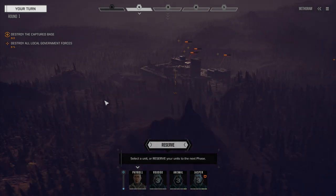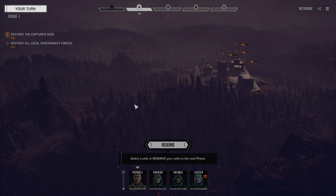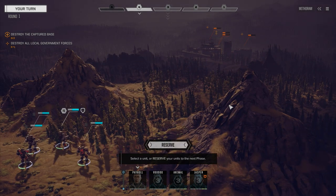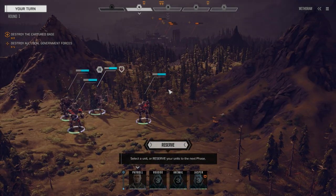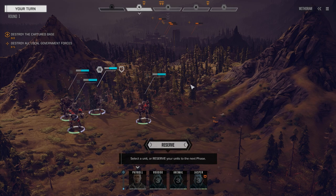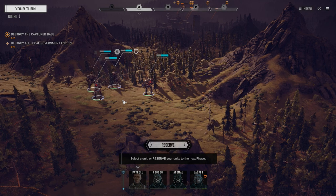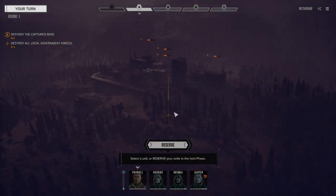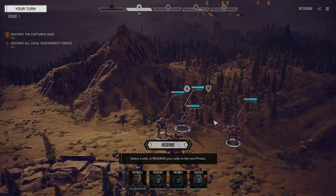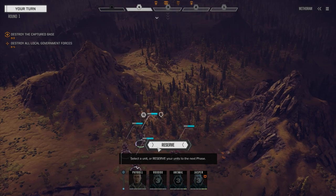We don't want to leave any trace of us attacking, so we're going to move in, take the base, and then wipe it from existence. We're going to steal as much as we can before leaving and then leave the planet. Our main lance has taken on a convoy headed here to defend this installation, and we've heard they might have some old Star League technology, which means parts for our Argo. So let's move in and get this mission done.